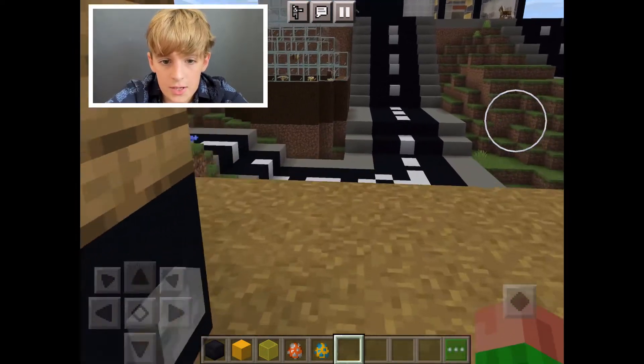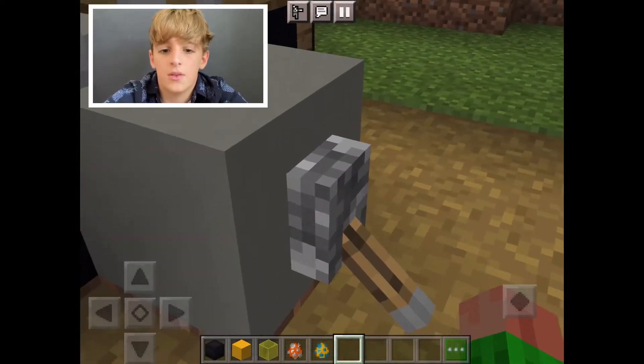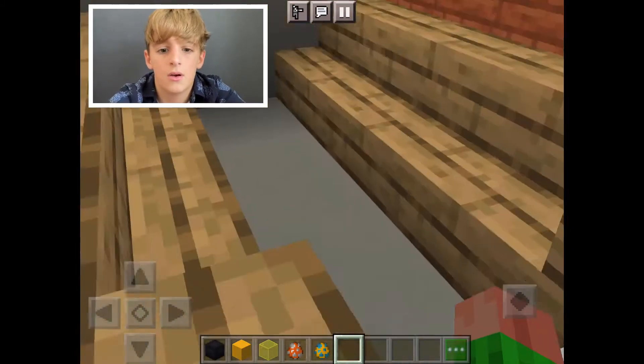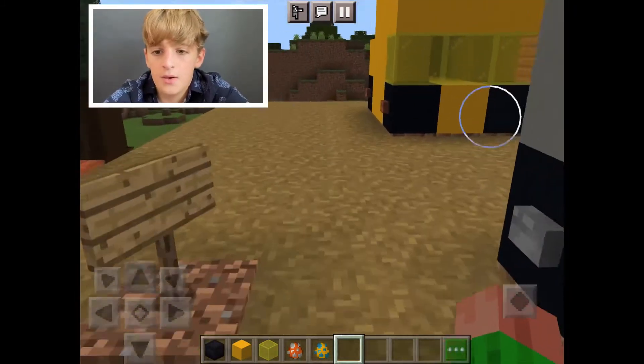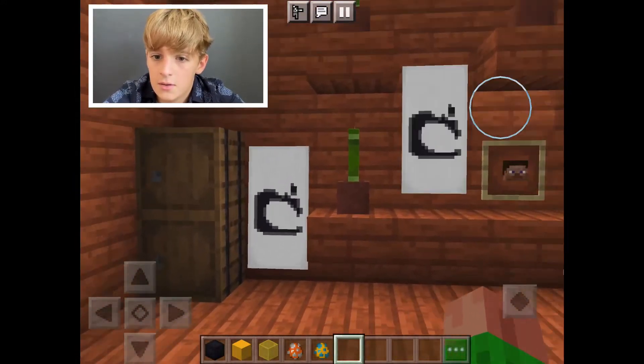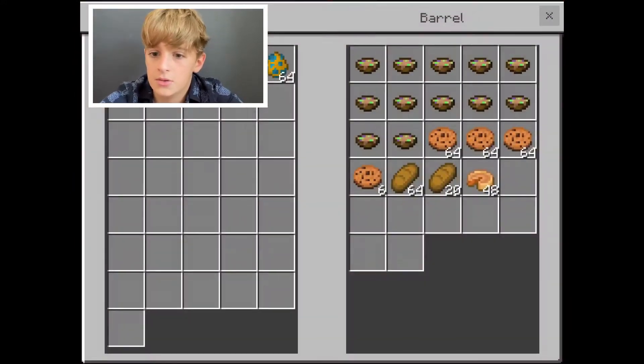And then I made a ute that actually works. Look, I can open the bit at the back, and then you can open the back, and then if you go inside there are three banners and barrels to keep stuff in.